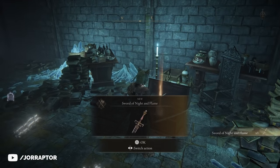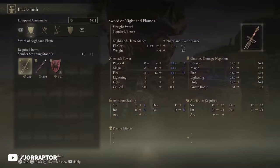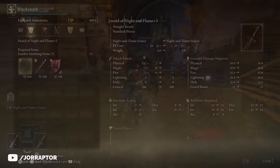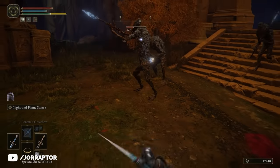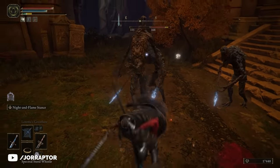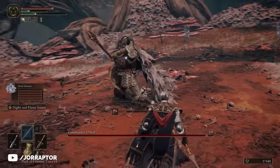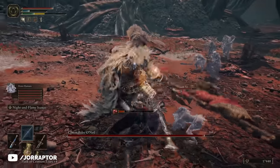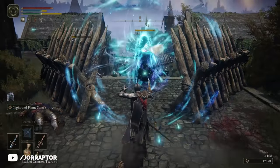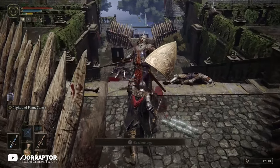If you have spare runes you can immediately go back to Iji to upgrade it a few levels. Also, if you picked up that Carian Knight's Sword earlier, you can now dual wield two longswords that both deal magic damage. If you equip two weapons of the same type, you can use a dual wield moveset by pressing the attack button on your left hand — L1 or LB. It looks cool and you deal tons of damage, but you do lose the defensive option of a shield, so it's definitely more of a risk-reward playstyle.